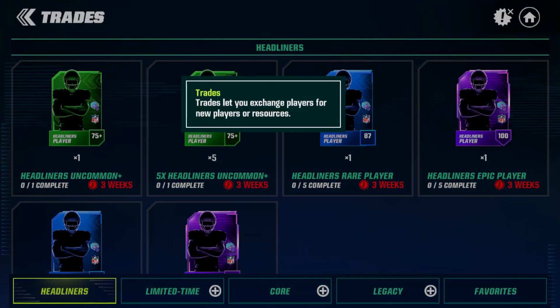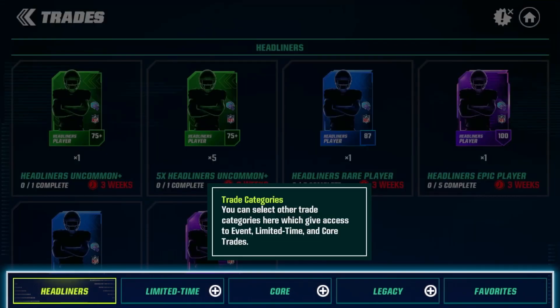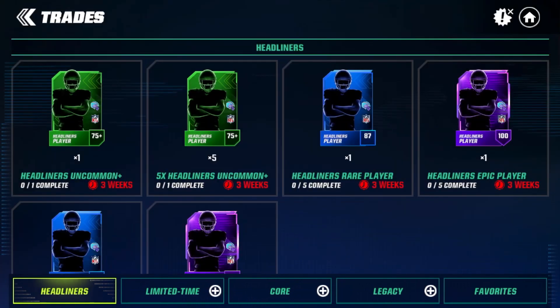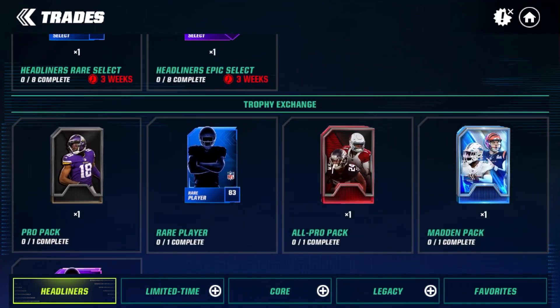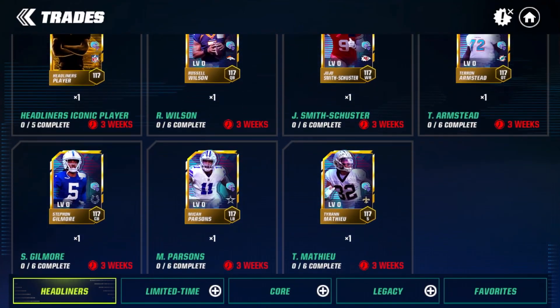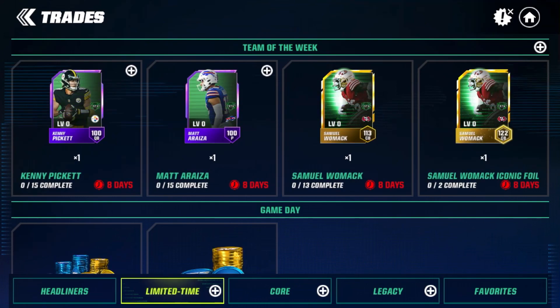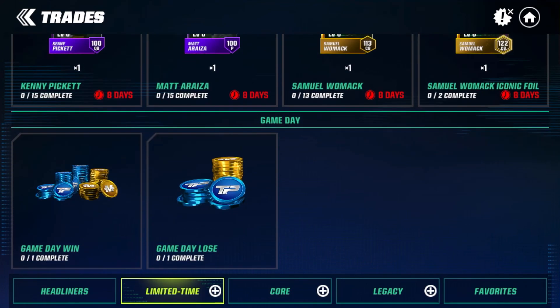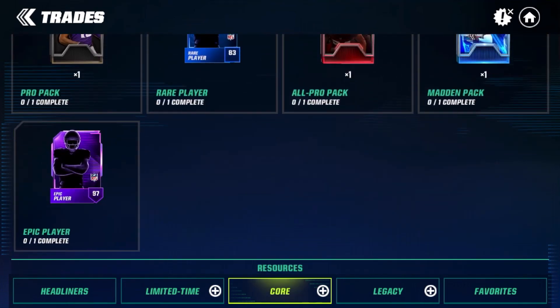Let's check out trades. Trades let you exchange players for new players or resources. You can select trade categories: event, limited time, and core trades. For headliners you can get an uncommon plus, five uncommons, a rare player, an epic player, or a rare select. You can also trade trophies for packs and headliner iconic players. Team of the Week trades and sets are available, plus game day win/lose core packs — lots of options.